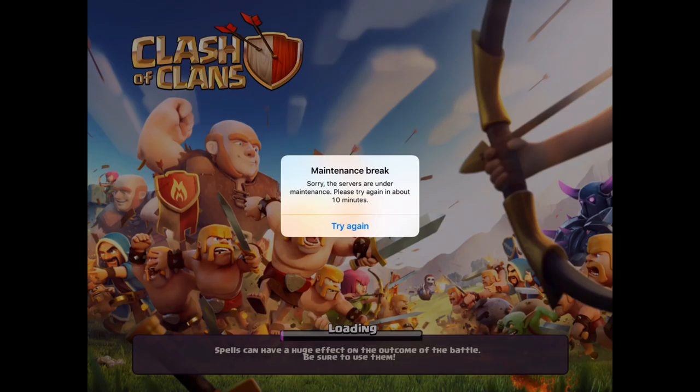My new troop composition will probably be two level 7 lightning spells, one earthquake spell, two rage spells, and the addition of a freeze spell. Instead of having three lightning spells and two rage, I can replace one lightning spell with a freeze spell, which is huge. Also, clan wars 'total destruction' is now 'clan wars tiebreaker,' which is pretty cool.